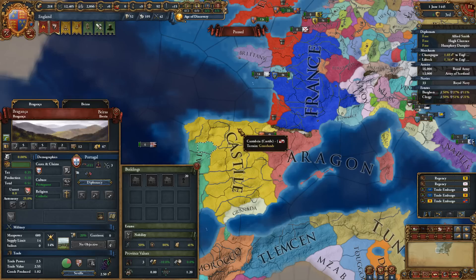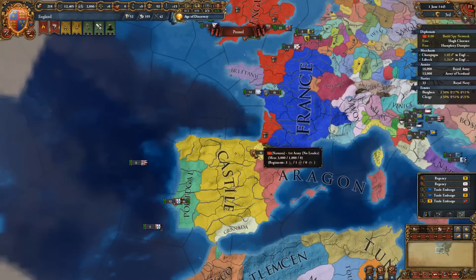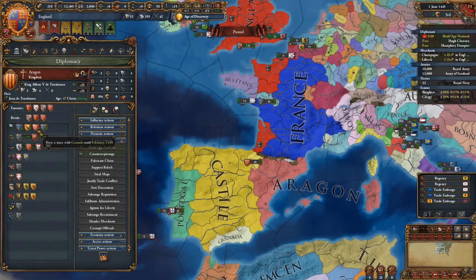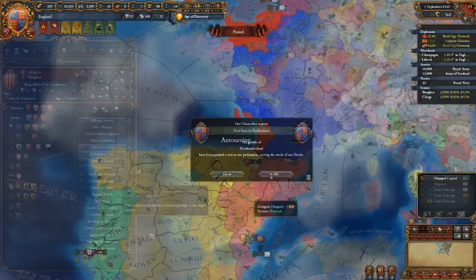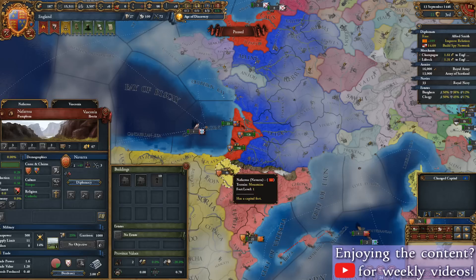Assuming you are playing England, you benefit from your continental French holdings, which will allow you to fabricate claims on both Castile and Navarra for a fast war of conquest. I highly recommend restarting your campaign until Castile and Aragon are rivals, which happens more often than not. Once this is the case, properly set Castile as your own rival, and set up an alliance with Aragon. In the best case situation, Navarra will be allied to Castile and Castile alone, which will ultimately allow you an easy war, as their ally Portugal will not be involved as a co-belligerent.